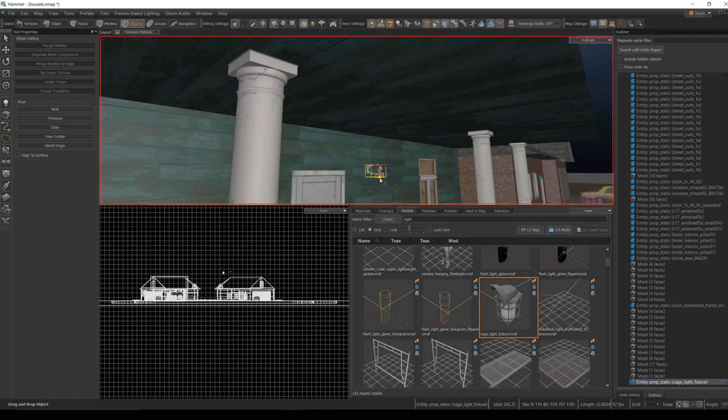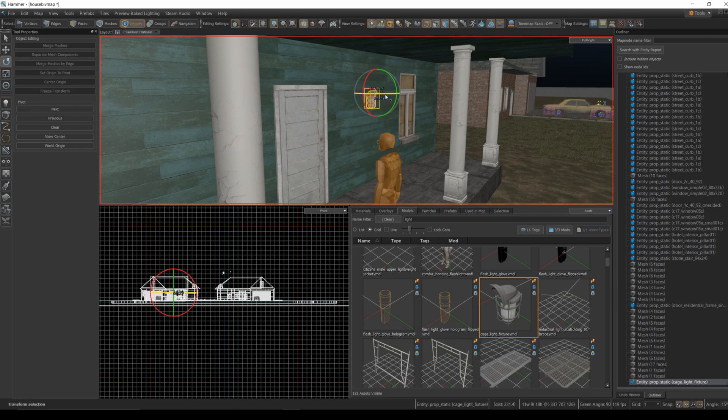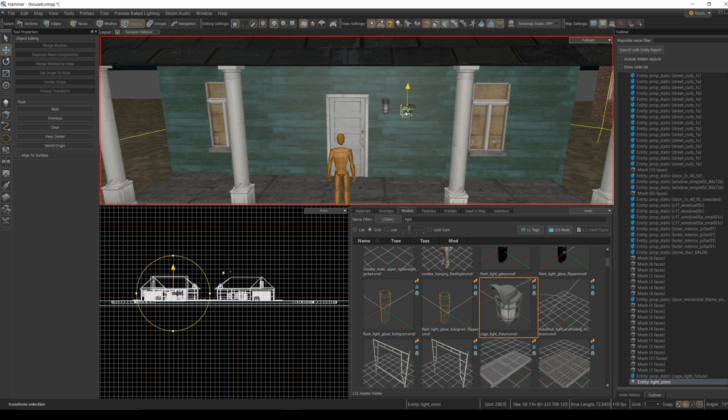The final touch for now is a porch light. There isn't that much variety of light models that really look like a porch light — they all seem to have cages around them, so I just picked one and put it in. I decided to use a point light for now as a light source, but I'll be playing a lot more with lighting once the houses are all done.